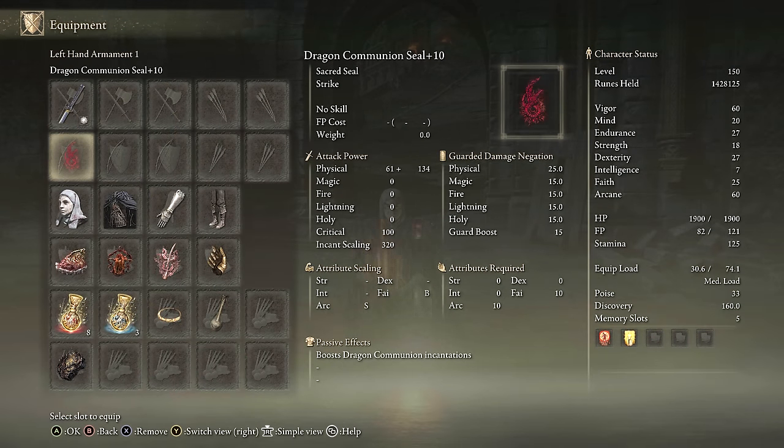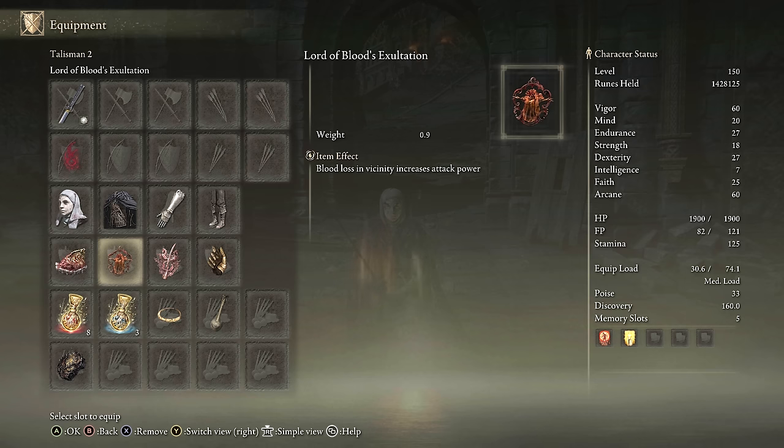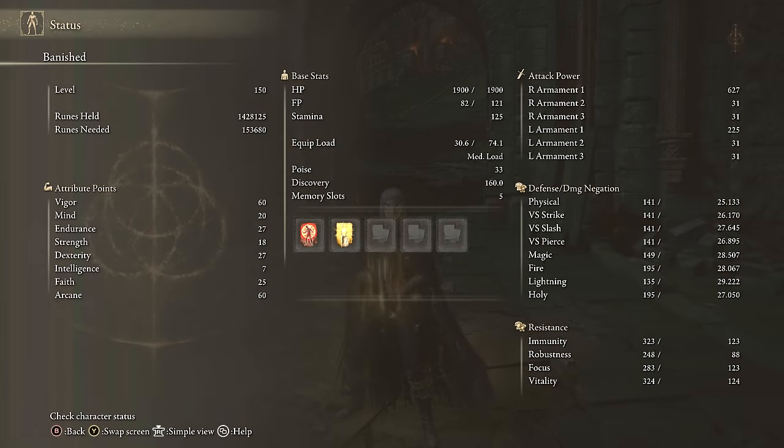Here's our equipment for Spinning Slash. This is the same setup as Double Slash, which we'll show later in the video. We have Spinning Slash on the Nagakiba, the White Mask, Dragon Communion Seal, Shard of Alexander, Lord of Blood's Exaltation, Rottenwing Sword Insignia, Millicent's Prosthesis, Faith Talisman for buffs, and the Thorny Talisman. For stats, we're using Golden Bow and Flame Grant Me Strength, with 60 Arcane and 18 Strength, plus a little extra dexterity from Millicent's Prosthesis.